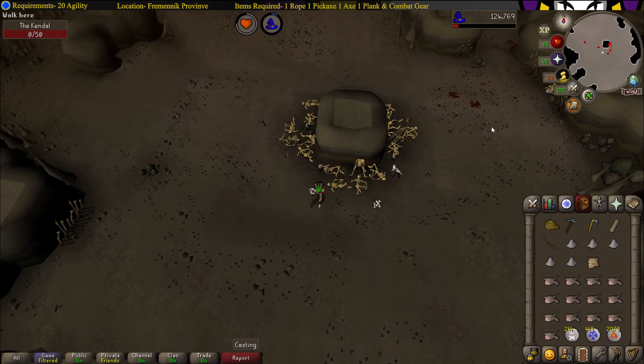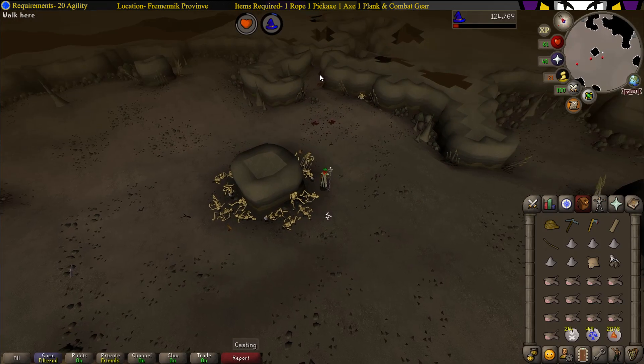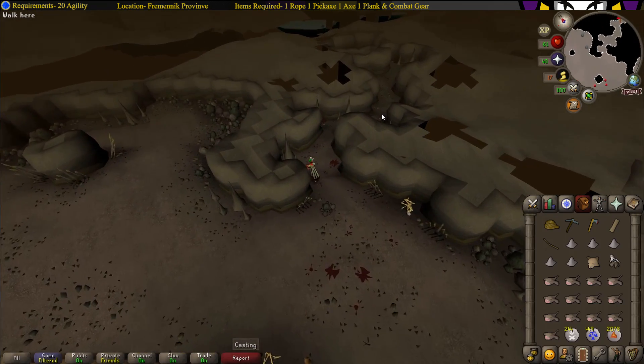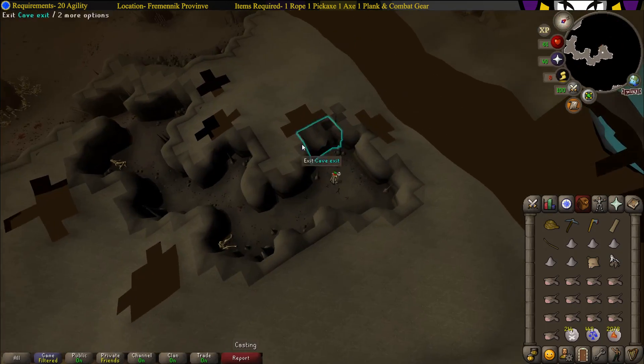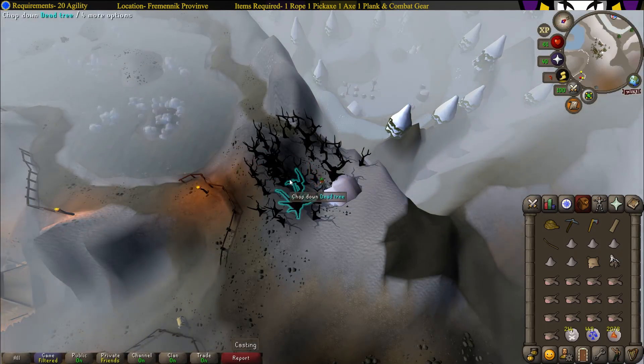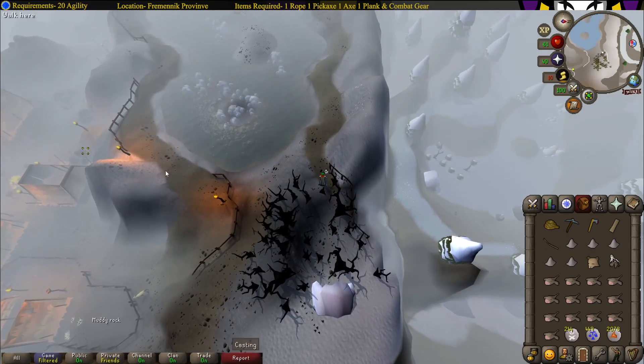After you kill the bear, pick up the corpse and head out of the cave. Chop the trees on your way and head back to the chieftain.